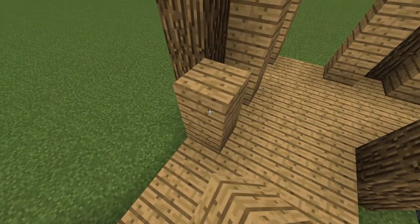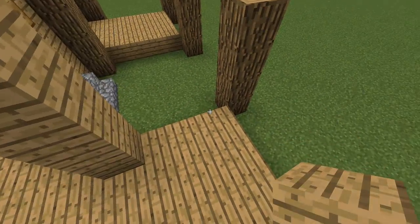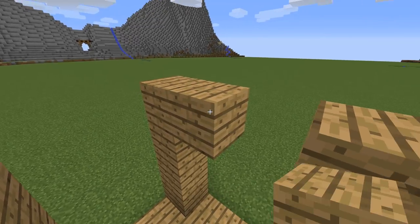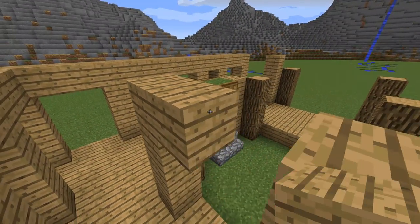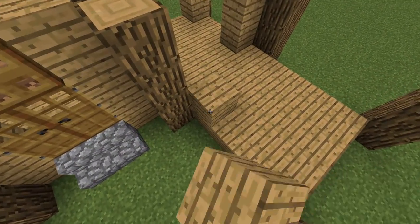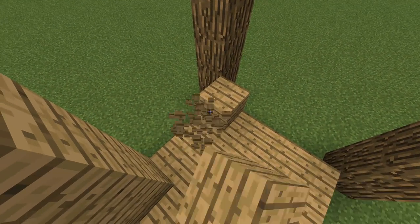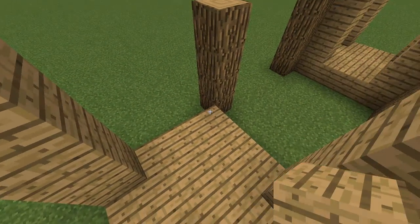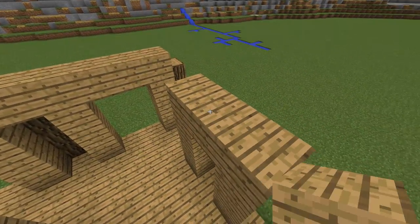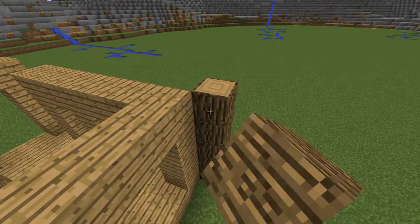Place oak planks in these spots. Connect them like me. We will do the same for this side. Connect them here too and place oak blocks like that.